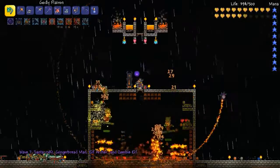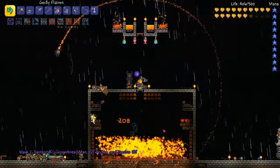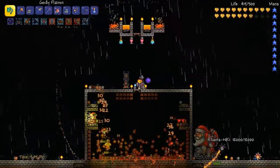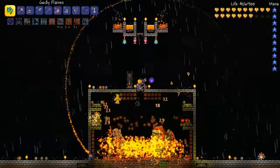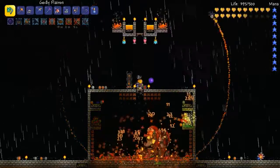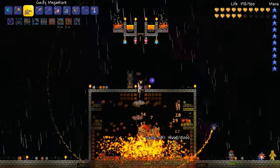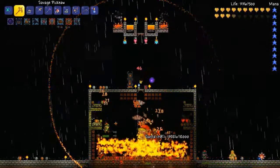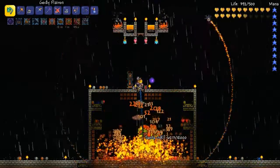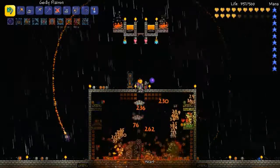Wave seven, and it's 9:30, so we've been doing this for two minutes. Here's one of these Santas. They go through. Let's get the Nimbus in there. You can use Ichor on the Santa, which is good.